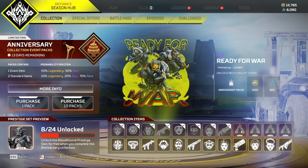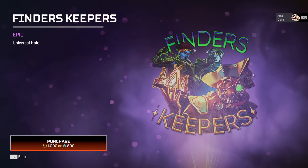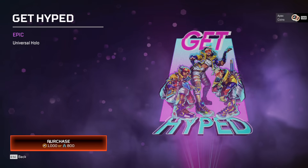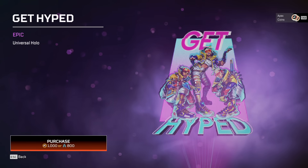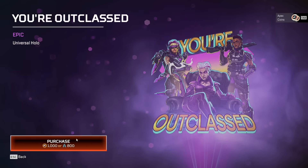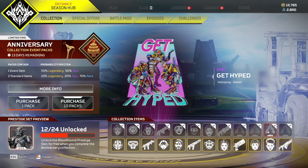Now we're going to the holospray epics. Ready for War — it's got the boys, that's kind of fire. Are these all paired up ones? Finders Keepers — good old Bloodhound at the front, Mad Maggie in the background. Get Hyped — oh my god, Watson, Mirage looking fresh, Crypto looking dripped. This is nice, by far the best skins. And Loba — you're looking good, dude. These holosprays are actually really nice, especially this one.